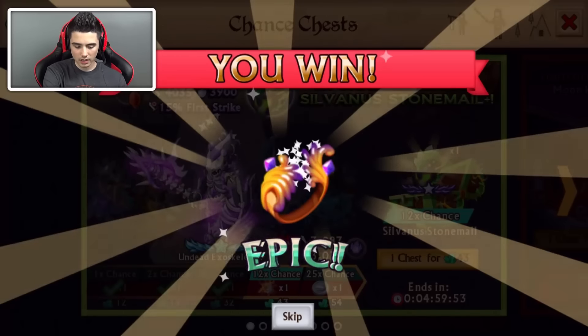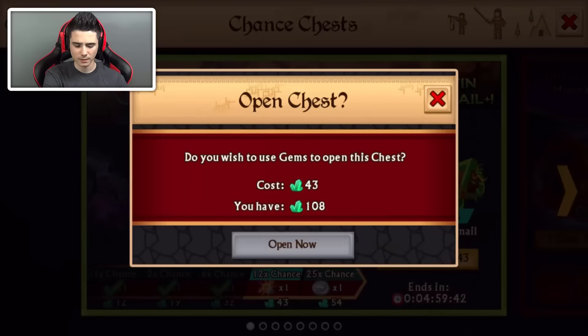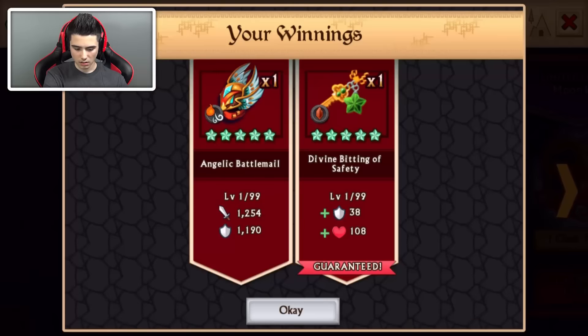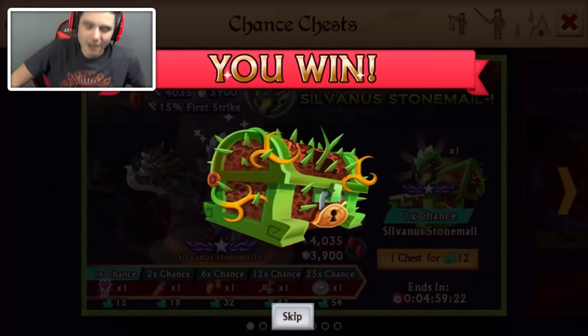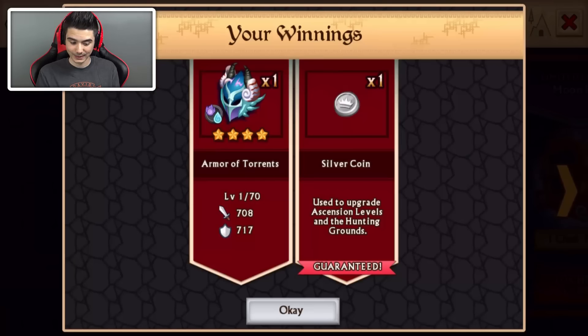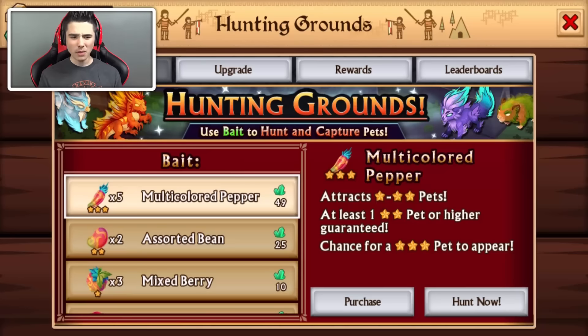Epic — Robes of Jackal. Spirit and air. Oh boy, this one is high on defense. I like it — I'm going to keep it, I'm probably going to use it because I have so many rings and amulets now, so we can probably enhance it. Epic — this one has a lot of health, not too big a fan. Last chest, 25 times chance to get Sylvanus Stonemail — 54 gems. Will my 54 gems be worth it? No — Armor of Torrance. How lovely. How come we already have five multicolored peppers? That's kinda weird.